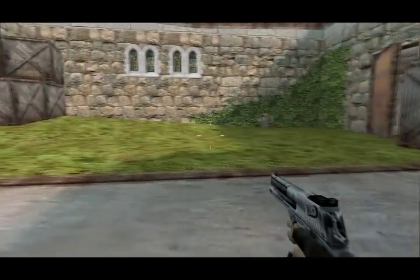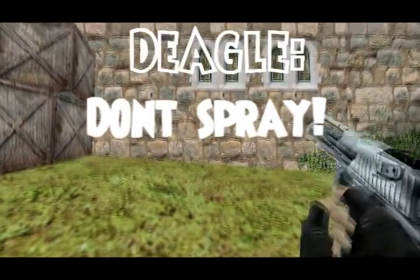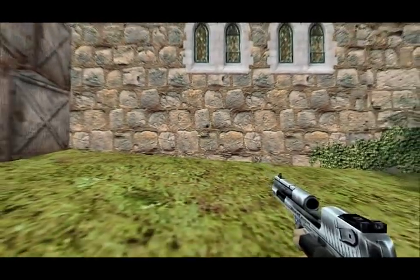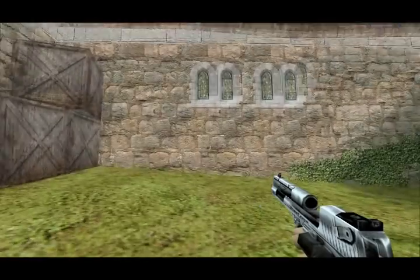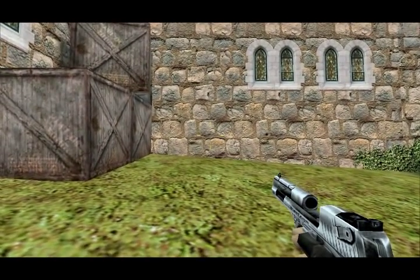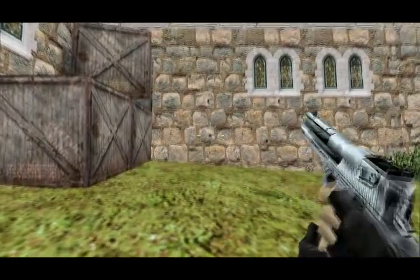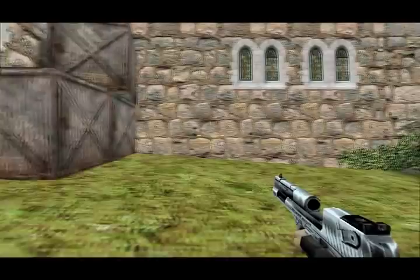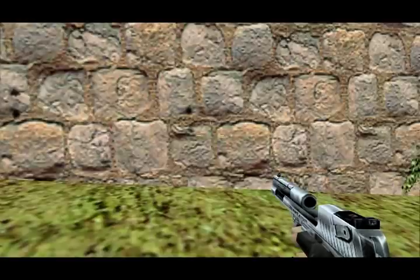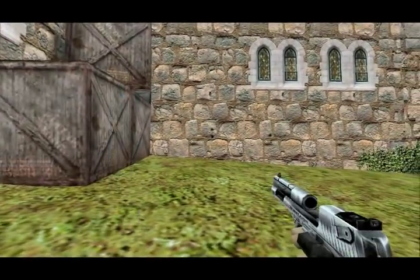There are a few basic things you've got to learn about the Deagle. First off, don't spray — don't just fire rapidly like this. As you can see the bullets aren't all that close together and a lot of times they will go very random. So take your time with your shots and make sure that all your shots are on the target you're aiming for. At a steady rate, as you can see they're pretty much all on the exact same spot.